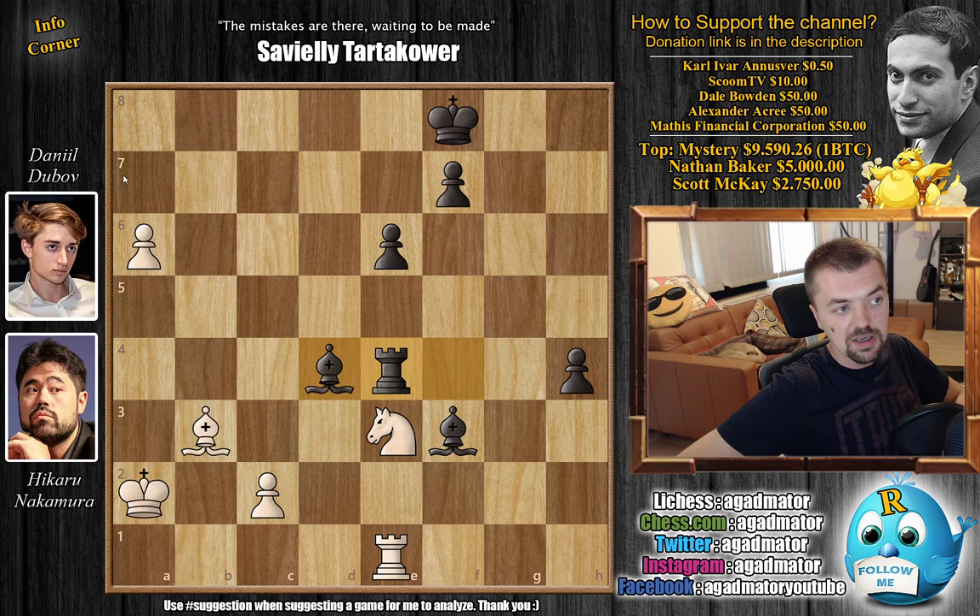Whatever white plays loses the game — a7 is still guarded by the bishop, so nothing happening there — and very importantly, the bishop still covers h1, which is the queening square. So incredibly impressive game by both of them. Nakamura did not take the c5 pawn at the right moment, didn't trade queens on d8, and didn't capture on e6 to mess up Dubov's pawn structure. There were a lot of micro-decisions that led to Dubov's big advantage, and Dubov took full advantage of that.